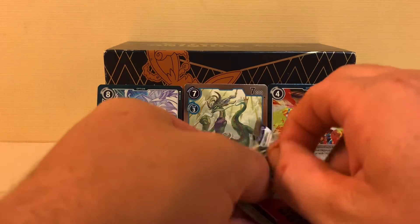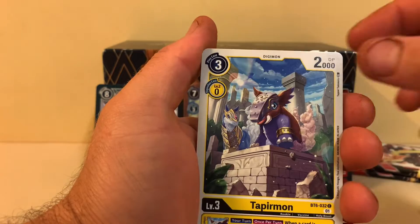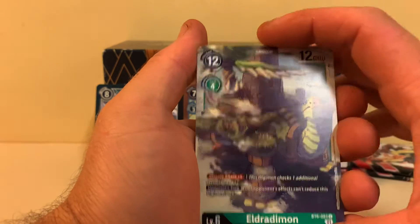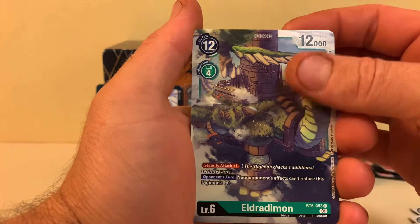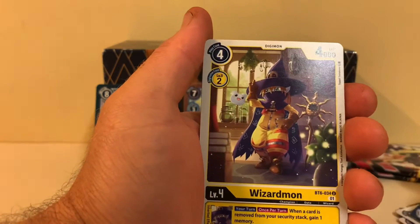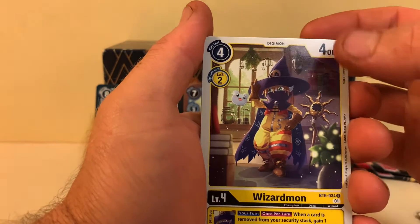There we go — open up, let's go! Forbidden Trident, Glaive, Memory Boost, Gigadra, Taper, Strabi, Eldradi — that's a cool card, that reminds me of Torquil from Pokémon. That's pretty sick, so cool! Blaster Disaster, Wizard — that's a cool card too. Some absolutely unreal artwork in these cards — even if I'm not pulling good cards right now I'm absolutely loving this artwork, this is so cool.